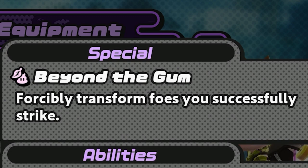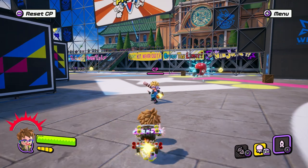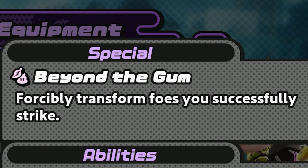The first thing I want to talk about is the special of the trick ball kit, called Beyond the Gum, which forcibly transforms foes as you successfully strike. This move is literally the creamer you put in your coffee every morning to make it smooth. Beyond the Gum is the key move to mastering a trick ball. It will change your opponent into — well — essentially gum poo for a short period of time, about six seconds.